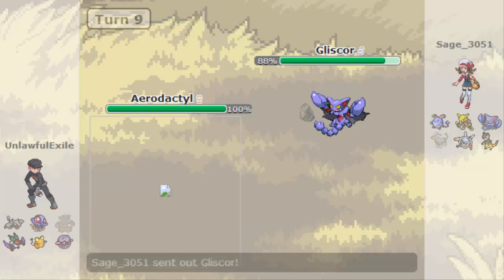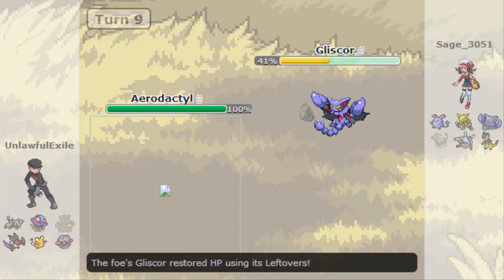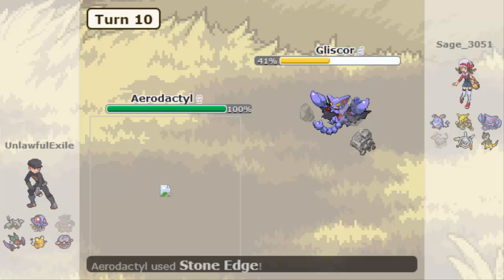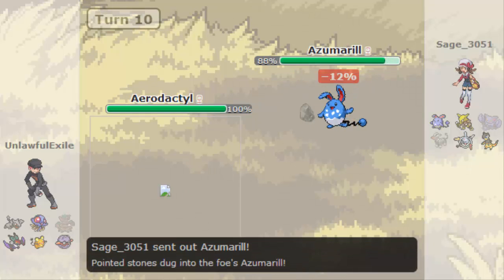I bring out the Aerodactyl, he switches it out, I get the Mega Evolve off. Stone Edge comes out, it does extra damage thanks to Tough Claws - I think that's his ability. Knew I could outspeed the Gliscor, down goes Gliscor, and I'm sitting pretty at the moment. Not too bothered.